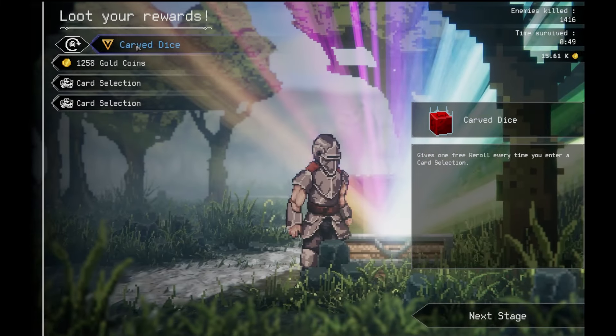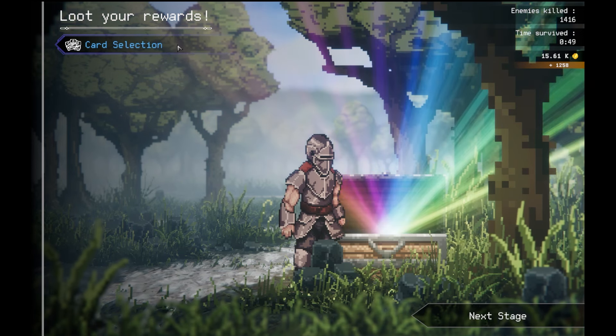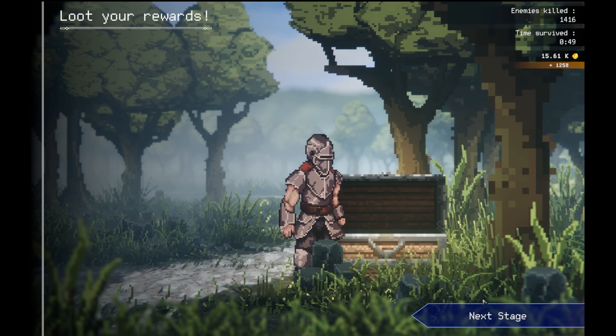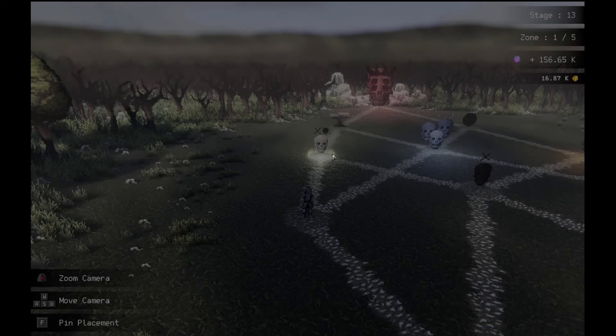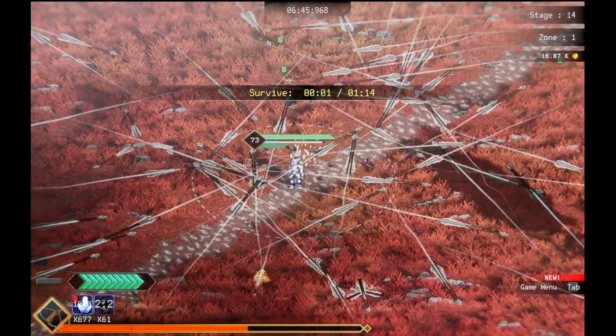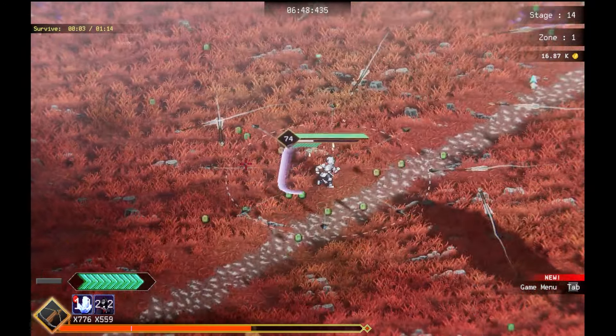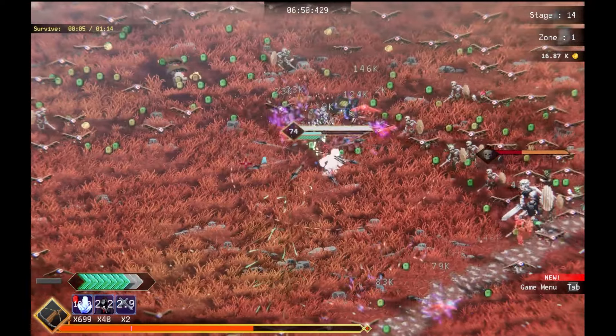Gets 1 free reroll every time you enter a card selection. That's cool. Max out the crit chance upgrade right there. So damage negation will be good. I'm gonna go yield, then go across. Alright. Cleavolt. Maybe I still picked the last upgrade though. Bizzo's epic and it's a 1 of 1.